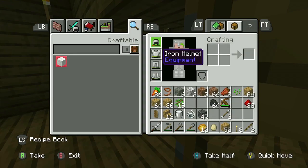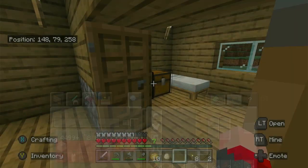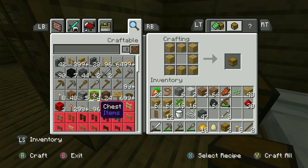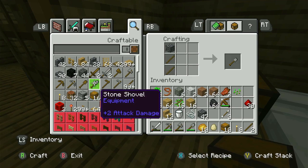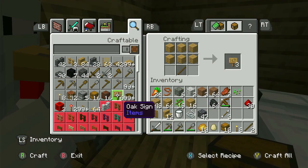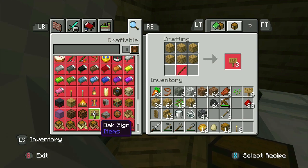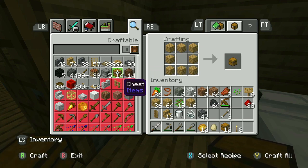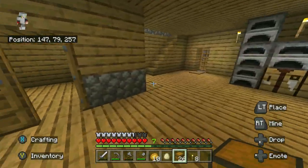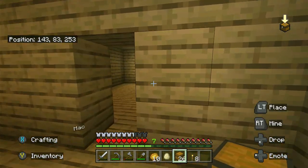I wonder how many chests — wow, that doesn't seem like a lot, only 26. That's 13 doubles. Yeah, 13 double chests is still a lot. All right, crafted a few signs and turned the rest into chests — now we have 26. Did you give me two chests? Let's see — is it still 13 double chests?